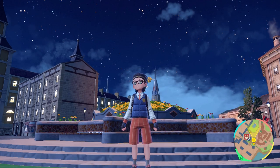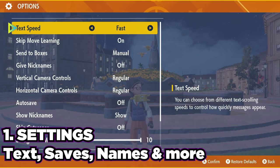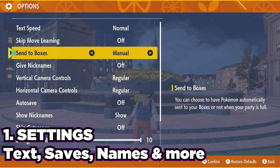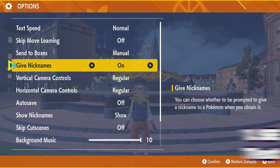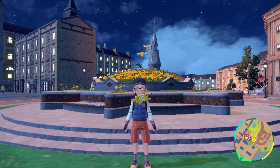The first thing I wish I knew when entering the Paldean region is all about the settings. This portion is entirely optional, but I would highly suggest turning the auto-save feature off. This is going to be very useful for when you come across a shiny or a rare Pokemon. You never have to worry about killing it or accidentally letting it run away, because you can save right in front of it and always go back — it'll be right there.